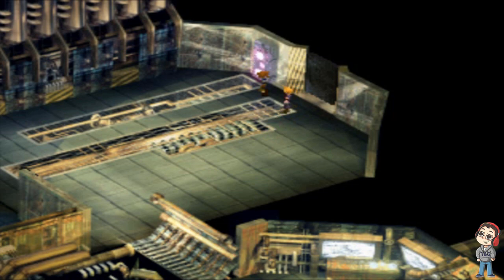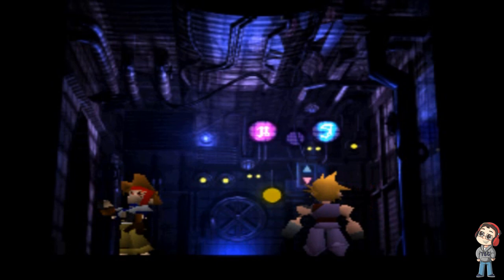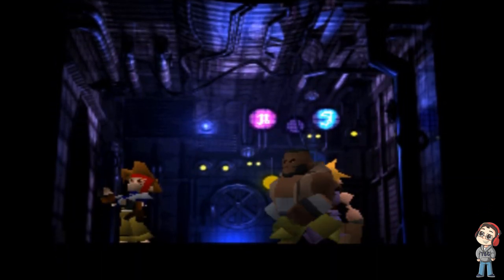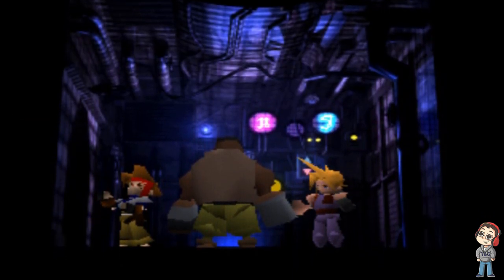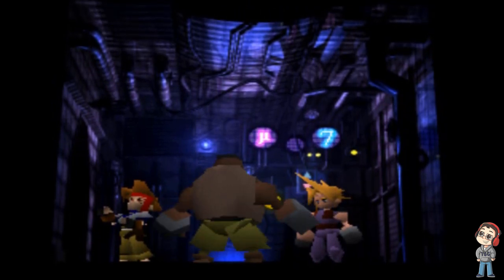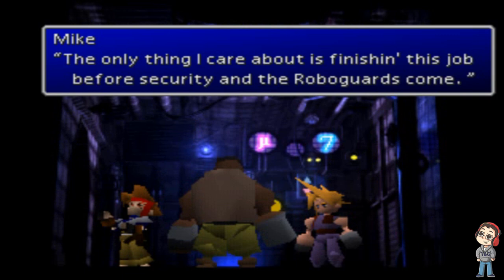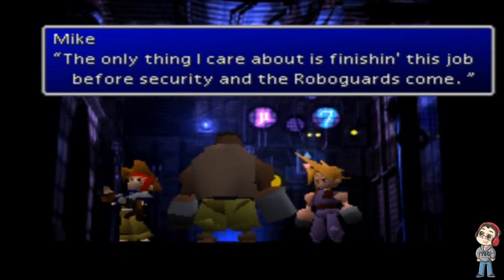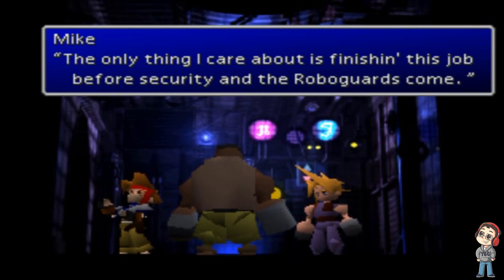Those yellow chests we'll be finding throughout our journey — some of them won't be yellow though; some will be brown, some will be blue, depending on which area you're in. The Phoenix Down we just got will restore a KO'd party member from death. More reactor dialogue — Barret warns that the reactors will drain all the life from the planet. Cloud says it's not his problem. He reiterates: the only thing he cares about is finishing this job before security and the robot guards come, and he doesn't want to be here when anyone gets arrested.